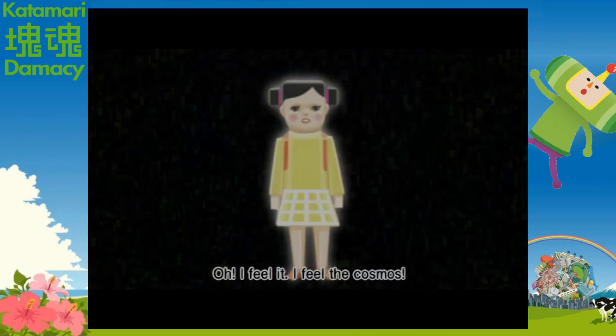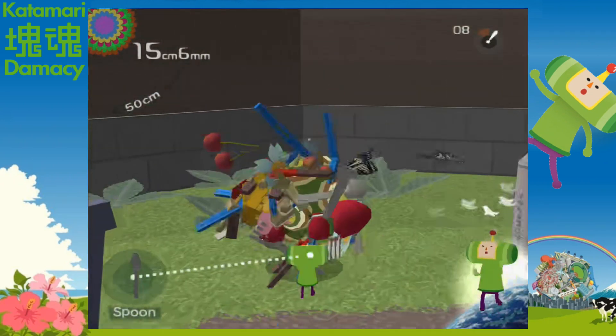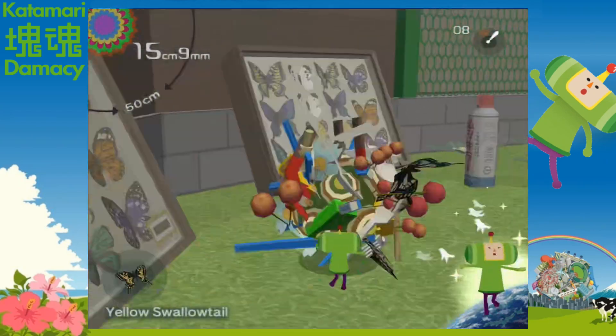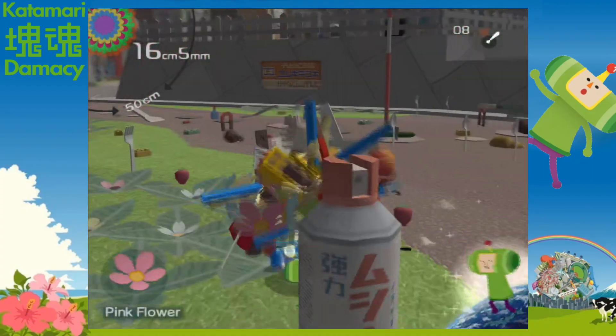After every side mission, we get a cutscene of the little girl of the family who can sense the constellations for some reason. In the next level, we finally get out of that house and end up in the second map, which is a small town. There's a big section down the road, but because of the time limit, you probably won't get to explore it unless you're an epic pro-katamari gamer. The music in this level is called Gin and Tonic and Red Rosings, and like all the songs so far, it's great.